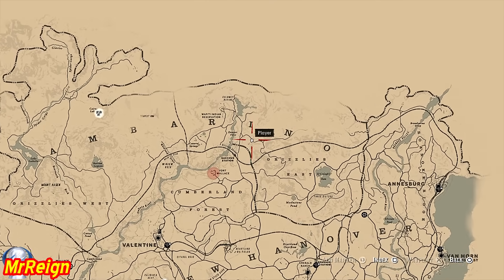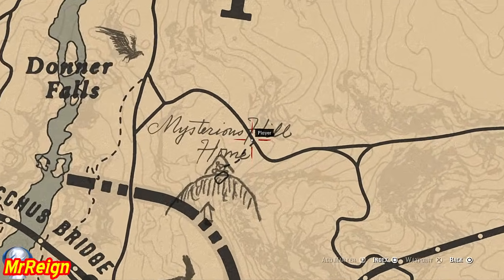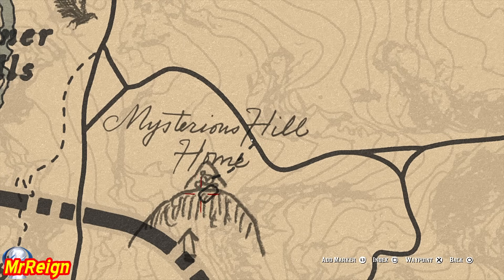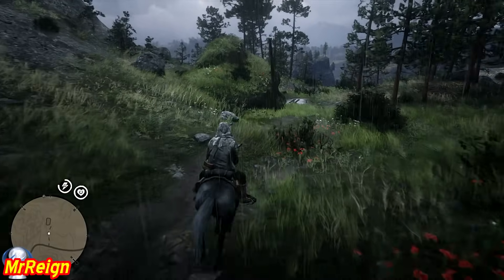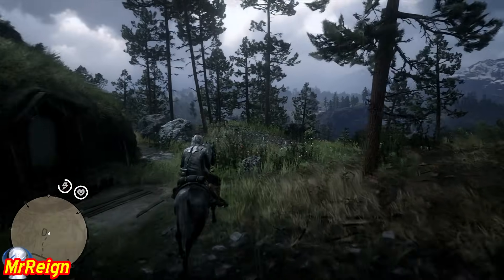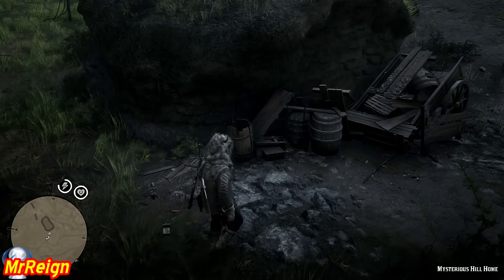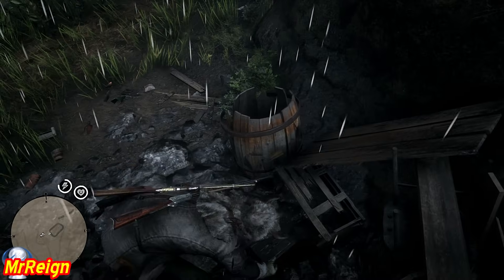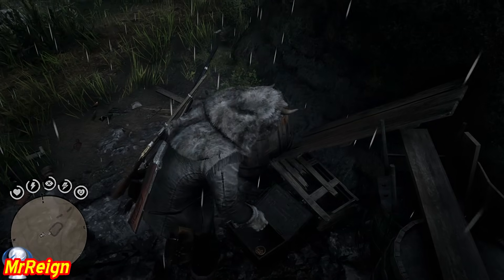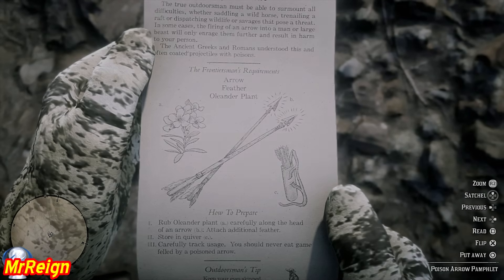Next up we have the Poison Arrow. This is going to be in a lockbox outside the Mysterious Hill Home — a cool little hobbit-looking house up there. Just next to the house you will find your box, and there is the clip.